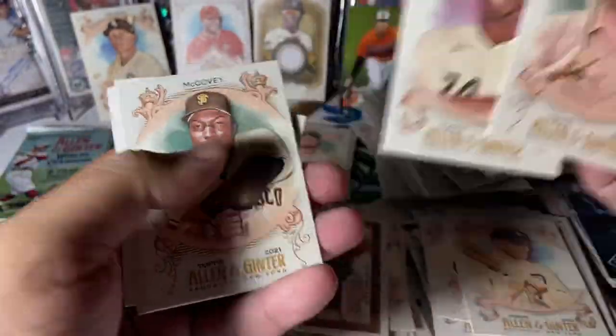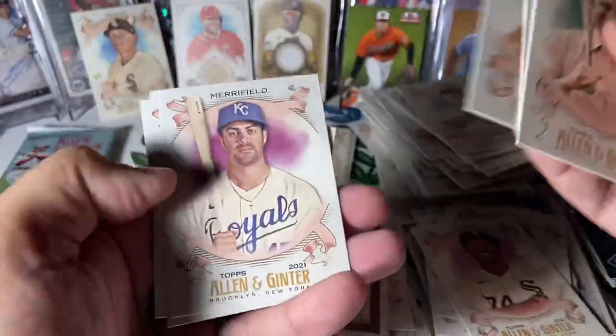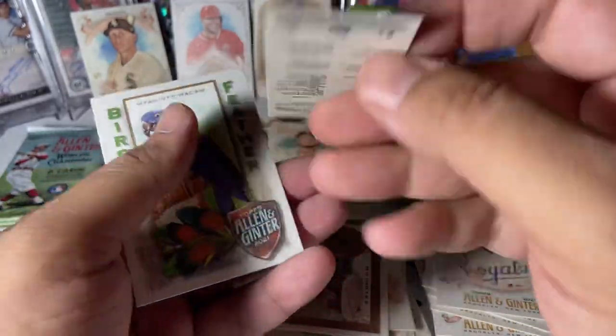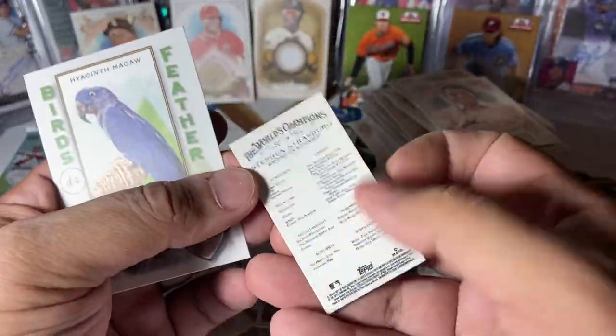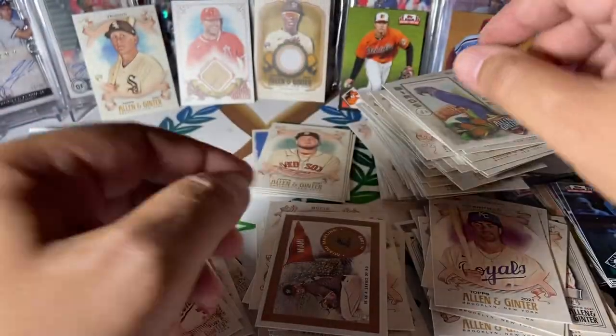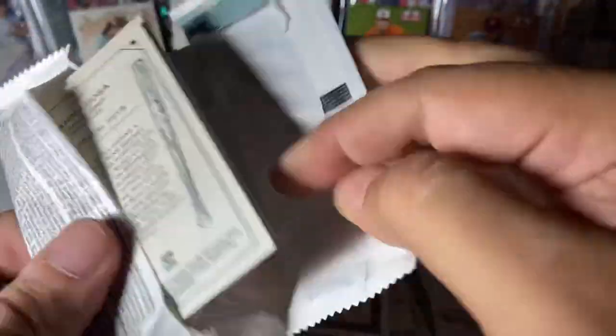Eloy Jimenez, McCubbie, Witt, Merrifield, Akers. Strasburg mini, regular back. And a Hyacinth Macaw — Birds of a Feather, yet another subset.